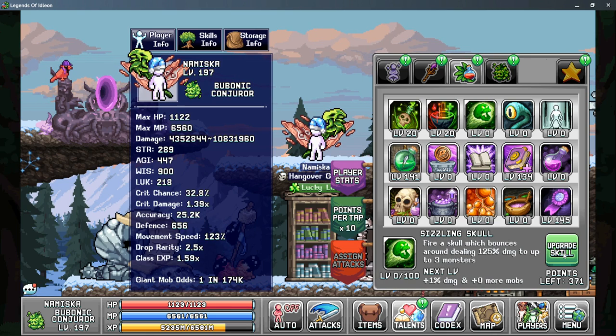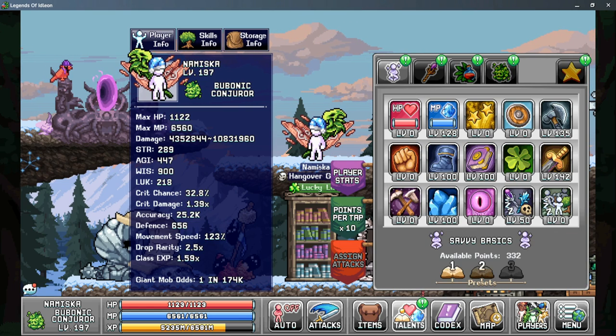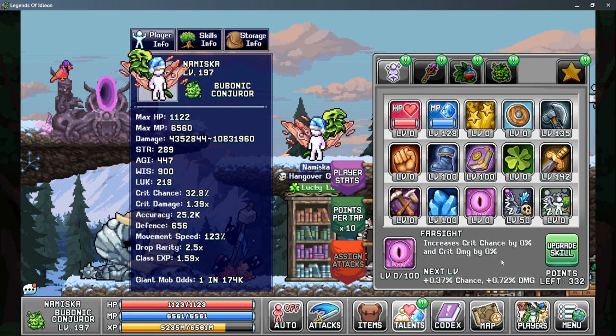Since we have enough points, we want to spread these out a little bit — I recommend having about 20 points into each of these skills. After that, the next priority is Fantasia Flasks, which allows you to have more levels based on your alchemy bubble Mage's Best, and we can apply more levels into Farsight on tab one. Farsight gives you the chance to increase your crit chance as well as crit damage, so it can be a nice multiplier.